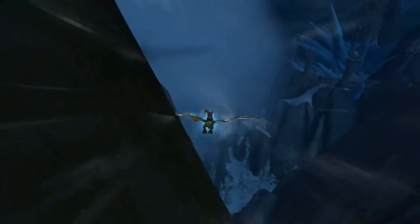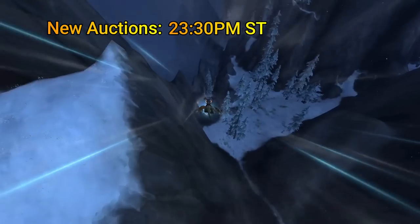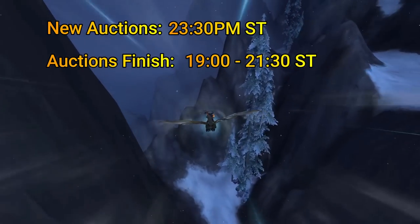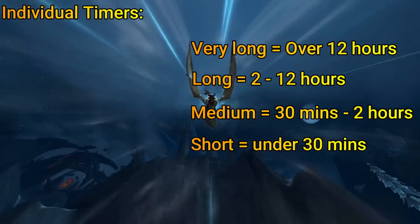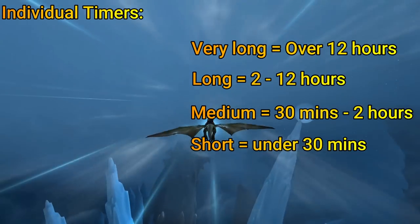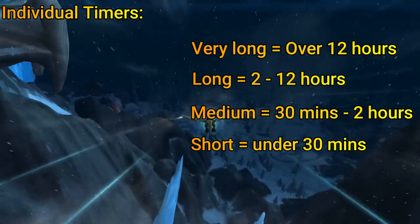What times do the auctions start and finish? New auctions are posted at 11:30pm server time every evening, and the auctions will begin to finish between 19:00 and 21:30 server time. Each item will have its individual timer of very long, long, medium, and short. Very long is 12 hours plus, long is 2 to 12 hours, medium is 30 minutes to 2 hours, and short is under 30 minutes. These timers are all random for each item, so some will finish earlier and some will finish later.